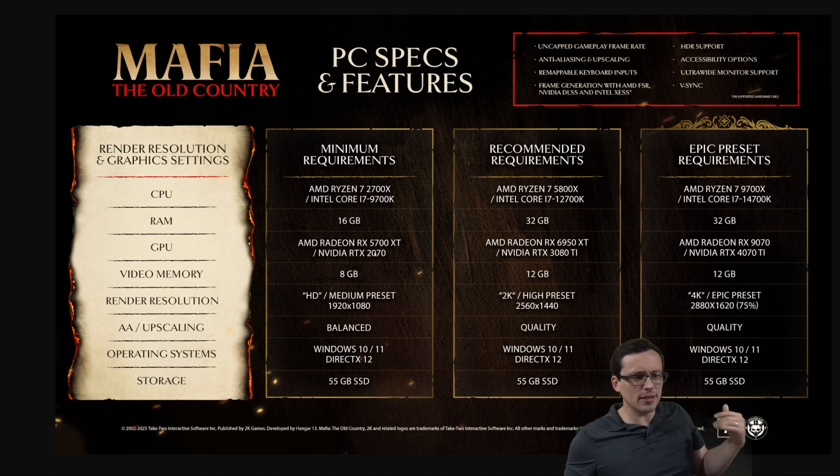For example, an RTX 2070 running a game at 1080p medium sounds reasonable. It's an old GPU, but they're also relying on balanced level upscaling for that 1080p target, so that is pretty aggressive. If this is targeting 60 FPS, that's one thing; if it's targeting 30 FPS, that's another. Unfortunately, the system requirements list doesn't tell us. That's my biggest issue with this whole system requirements chart — without knowing the frame rate target, it's hard to know what to make of it.